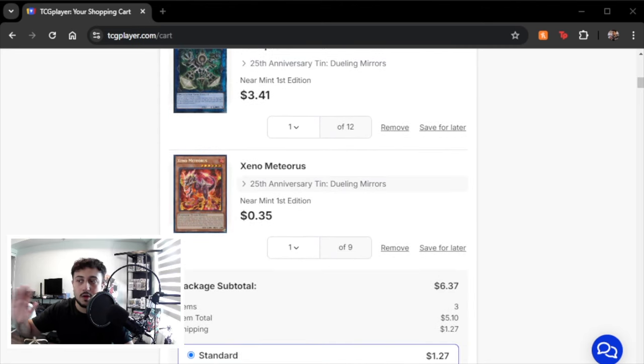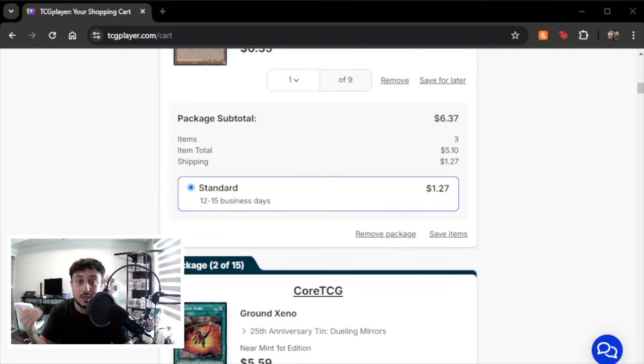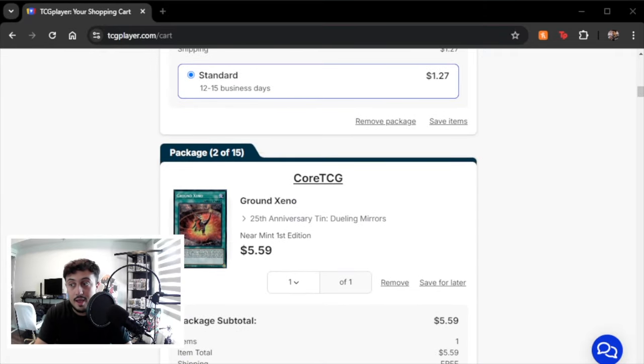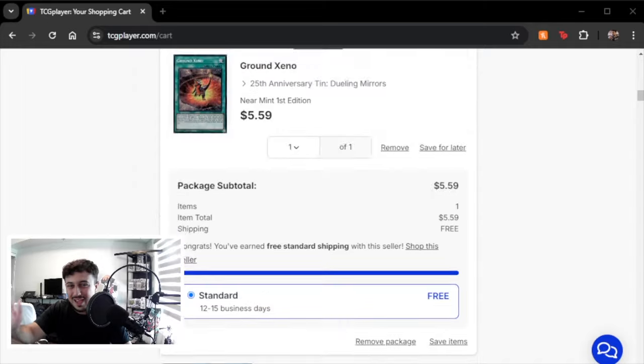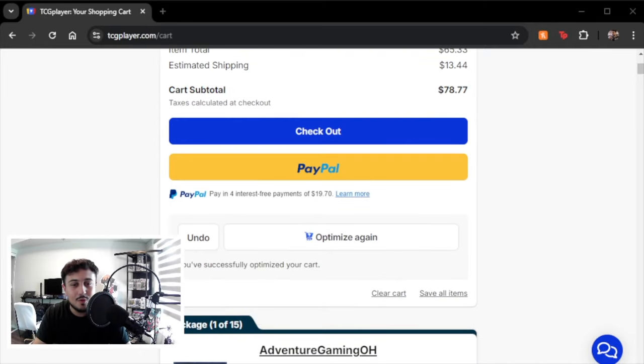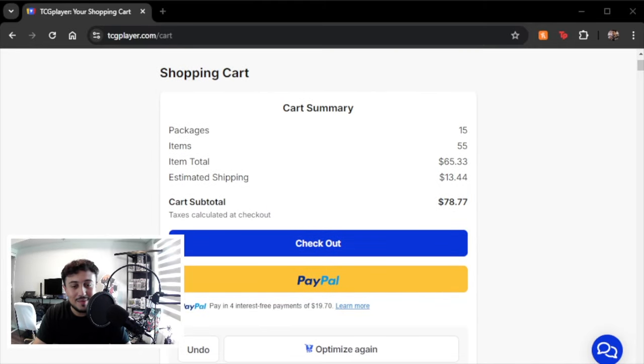So we're less than $100 with shipping included, and I want to show you it includes everything — we're not cheaping out. We have Lars, we have Anima, we have Zeno of course, which is really nice because with Ground Zeno now being in the Megatons we can actually build this deck on a budget at pretty much full power. I also added some really nice things in this deck. $78 — we built on a budget. Dino, one of my favorite decks of all time, let's go.